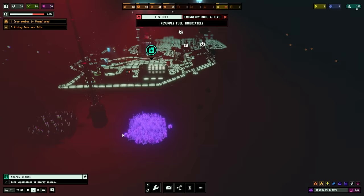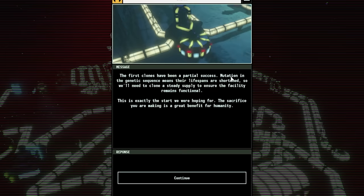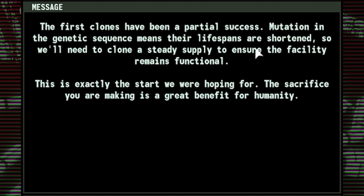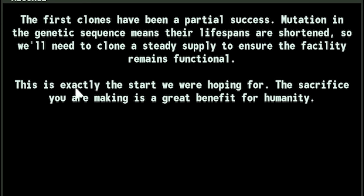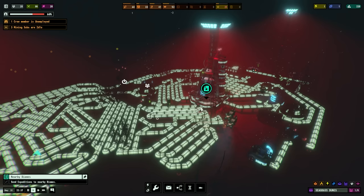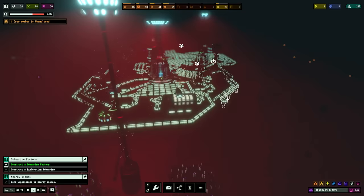You can see the builder repaired that - decent old clown feet McGee in there, working hard. Look how big his feet are! Everything's gone red - what's wrong? The first clones have been a partial success. Our mutation in genetic sequence means their lifespans are shortened. So maybe I shouldn't have merged the two species. We'll need to clone a steady supply to ensure the facility remains functional. This is exactly the start we were hoping for - the sacrifice you are making is a great benefit for humanity, and we will take over those evil architect scum. Anyway, yeah, we're out of fuel. We need to get mining coal again. Get them all on there - that should cheer things up.